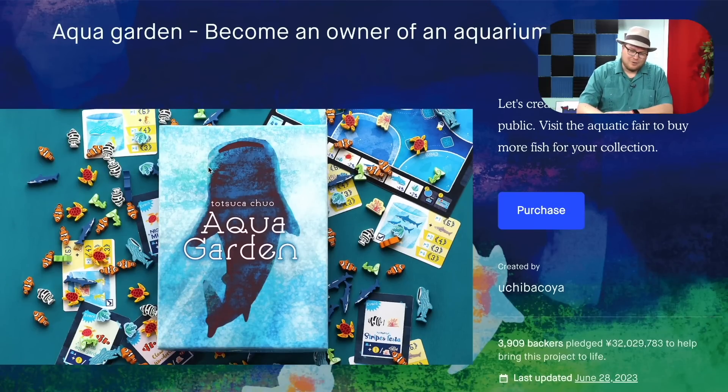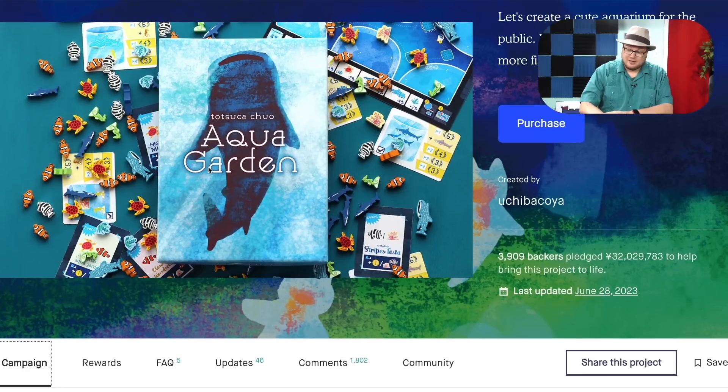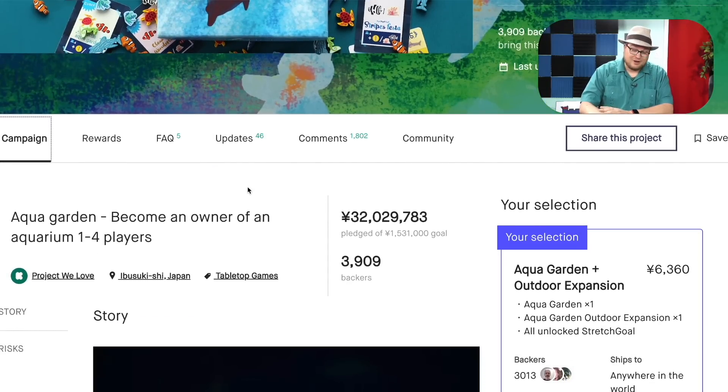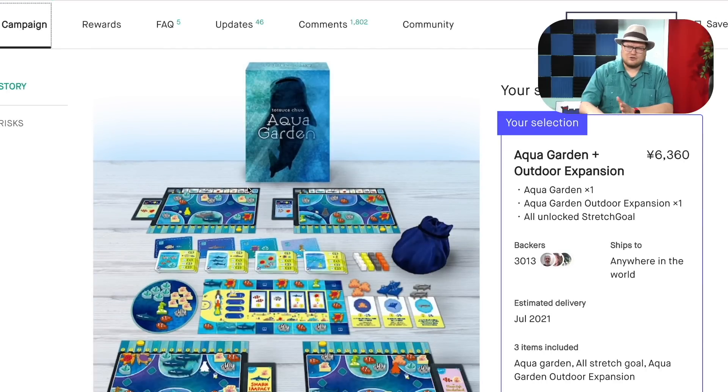Aquagarden. This company has really been hitting it well. This one has 4,000 backers and their latest game has done well — they won on Kickstarter just a few weeks ago. But this is such a beautiful game.